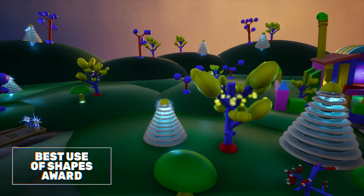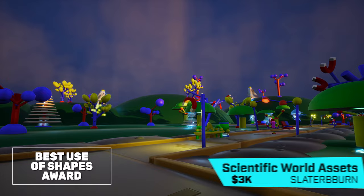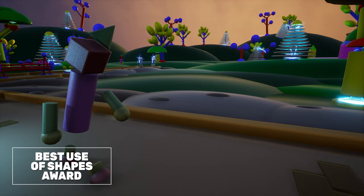Let's begin with the special awards, winning $3,000 each. The Best Use of Shapes Award goes to the Scientific World Assets by Slater B. Byrne. After introducing them in our latest season, this pack really showcases the potential of primitive shapes.